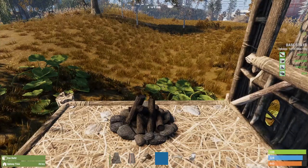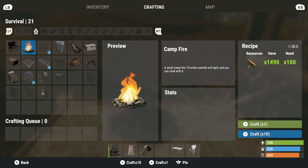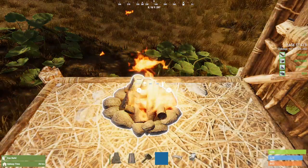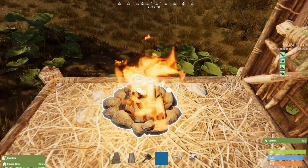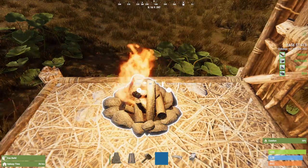Now let's move on to items you can build at your base. One of the first items you have already auto-learned is the campfire, and it costs 100 wood to make. It provides warmth and light, and you can cook with it. It also comes with 50 wood already inside, so carrying one of these around — if you get too cold or you've gone into the water — definitely use one. The comfort level on the campfire is 50%.